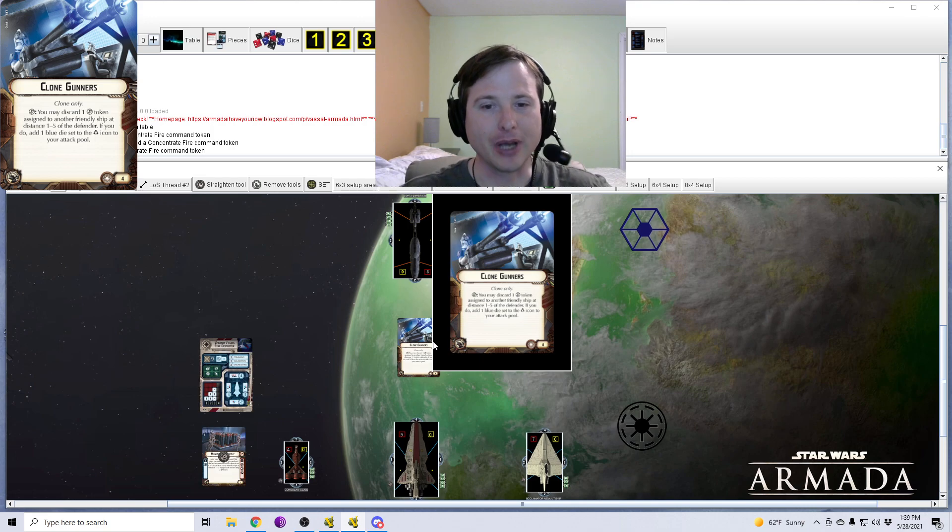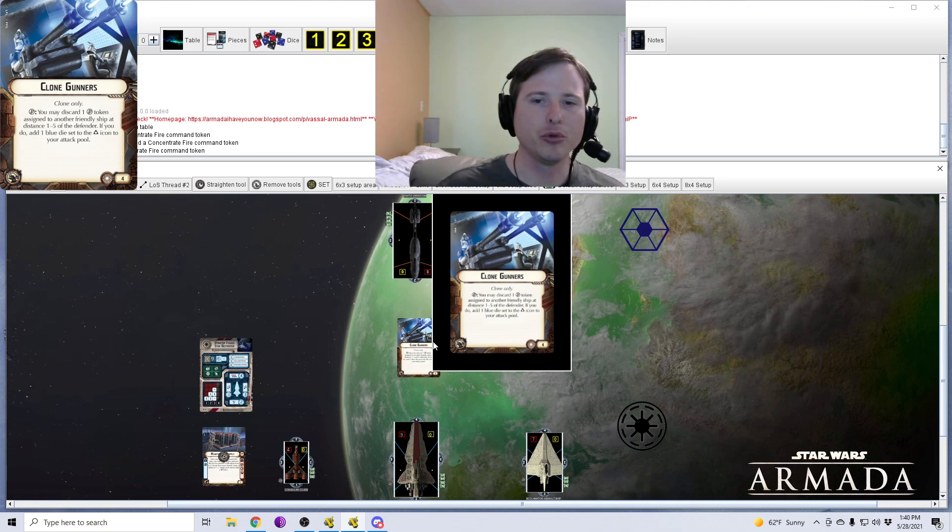So the card reads: Clone Gunners, and below that you have Clone Only — we'll touch on this again, we'll read the whole card and break down each point. So Clone Only, Concentrate Fire Command: you may discard one Concentrate Fire Token assigned to another friendly ship at distance 1 to 5 of the defender. If you do, add one blue die set to the accuracy icon to your attack pool.